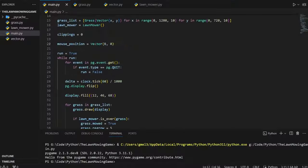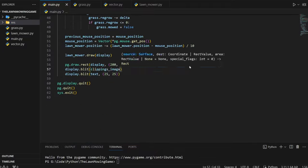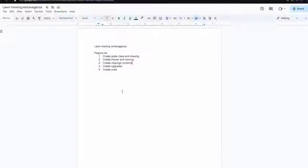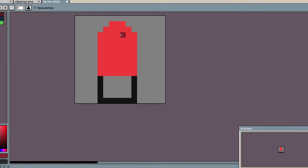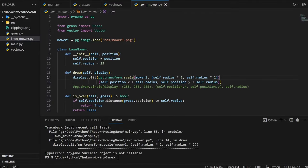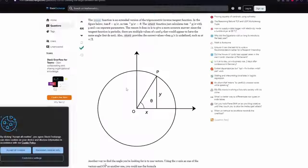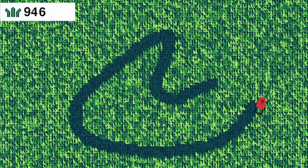Next, I started working on the clippings currency I had planned. Every blade of grass mowed gives a clipping, which I envisioned could be used for upgrades to the mower and such. I created a sprite using LibreSprite. After that, I wanted a sprite for the lawn mower so it wasn't just a mystery white puddle that did the mowing. Don't make fun of the art, it's as good as I can make it. I forgot wheels. Now for the boring maths that makes the mower rotate to where I want it to go. With that, my first hour of gamedev is done.